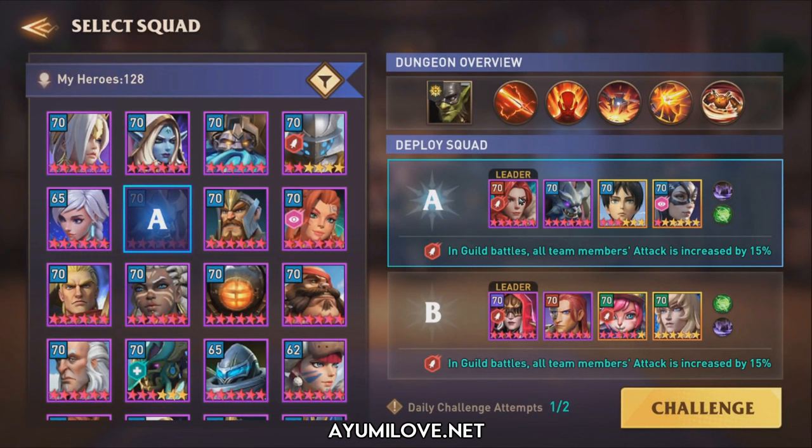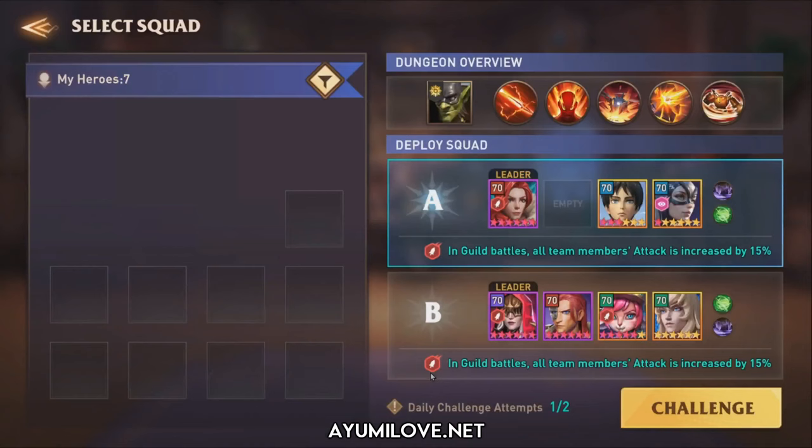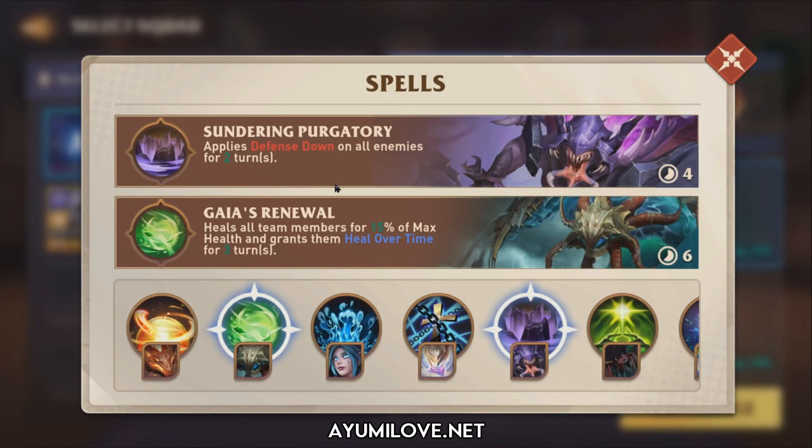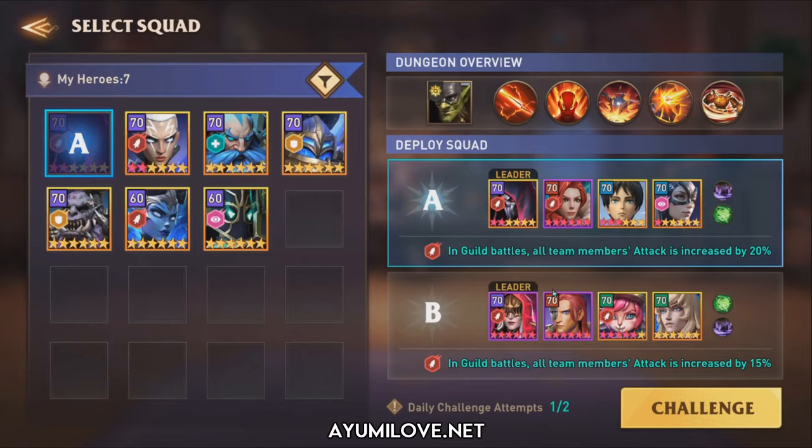For the recommended team: Abaddon in the leader spot provides an additional 20% attack, which synergizes well with bleed heroes since bleed damage is based on attack stats. Scarlet pairs with Bartomee, and Arian triggers all basic abilities — especially for Abaddon to apply speed down, attack down, and defense down — while also allowing Scarlet and Bartomee to apply more bleed. For spells, use Solar Purgatory and Gaia's Renewal for supplementary healing since there's no healer in this team.